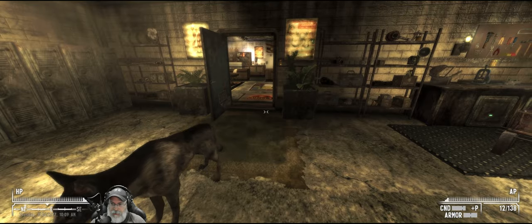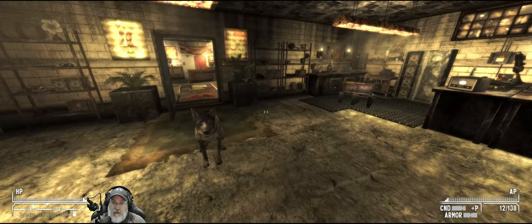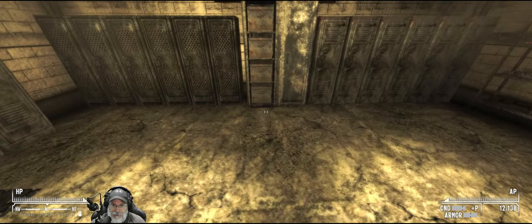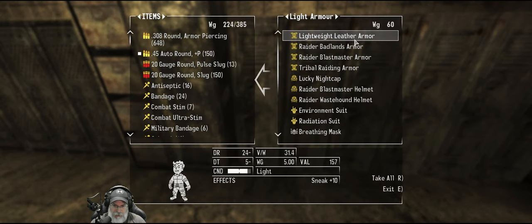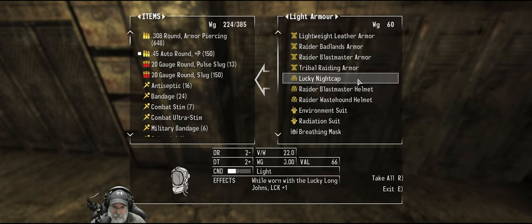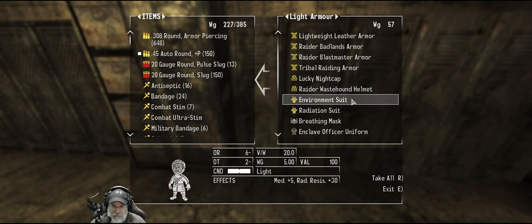I was just over in Megaton and got my limbs fixed up by the doc, and thought I'd walk over and see if it'll even let me attempt it — and now it does. To give ourselves a little more of an edge, we're going to grab some clothing that gives us more explosives. I don't have those lucky long johns, so let's get the Raider Blastmaster Helmet for another plus 10 explosives.